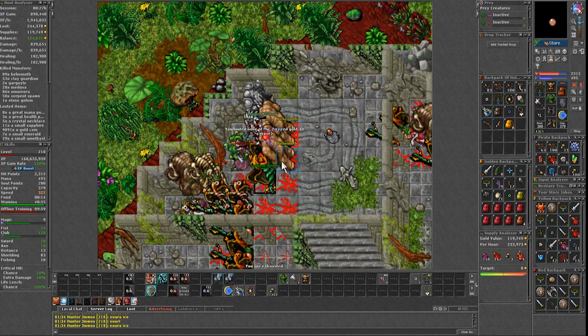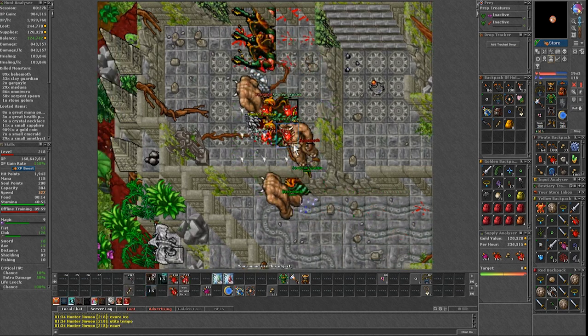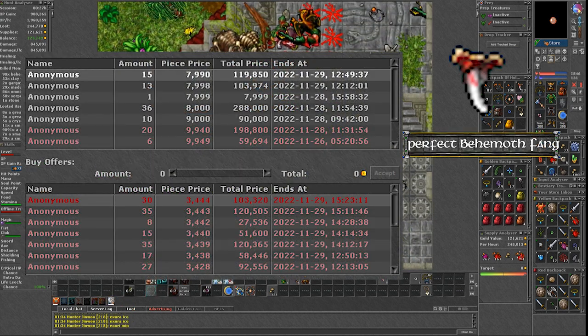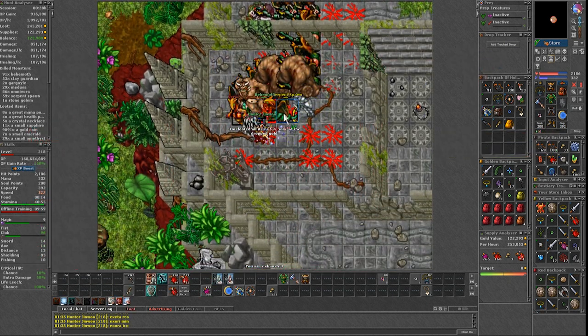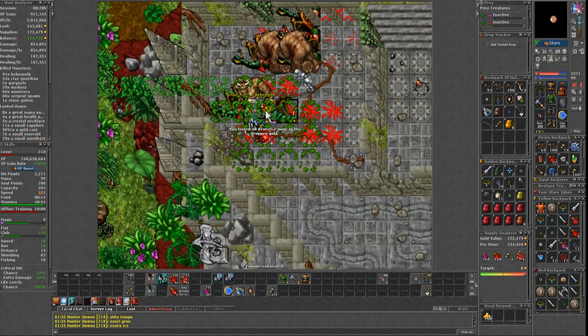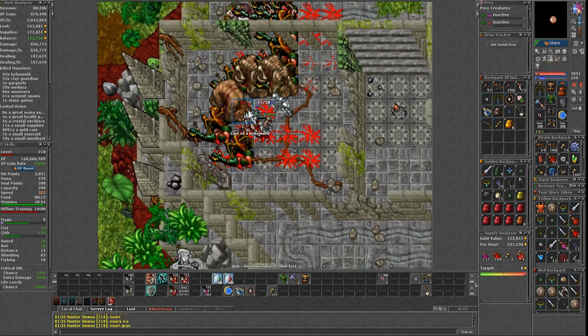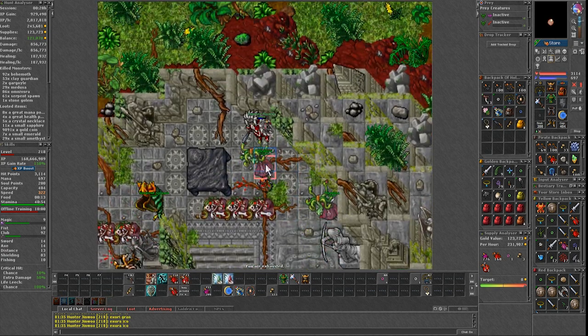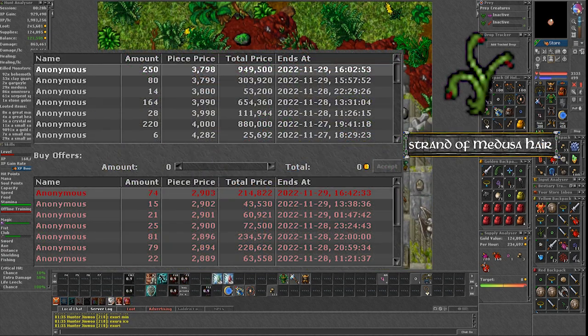There is also good potential for high profits, since there are 2 creature products that can be expensive on your market. First is the behemoth fangs, which you get by using an obsidian knife on the behemoth bodies. Normally this would decrease experience in other situations, but here you do have some downtime going up or down in the tower, so you can skin the behemoths as you walk through. If you were to stand still after the pool is over just to skin them, then the experience will go down.